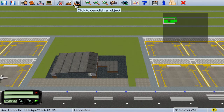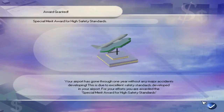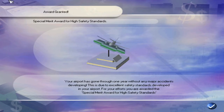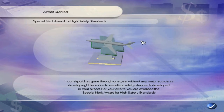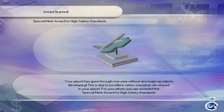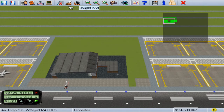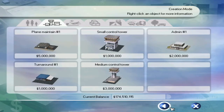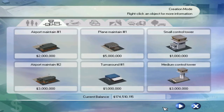With plane maintain 2, we should be allowed to have two fuel trucks. Here's something else that happened between part 3 and part 4: I started getting these awards. I got the safety one. I also got that high quality airport award. Did I just miss it — or did I miss the date? I must have miswrote down the date.